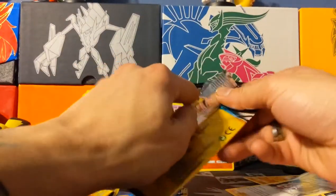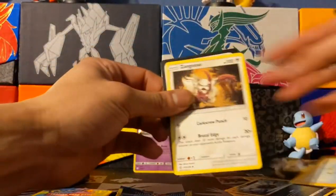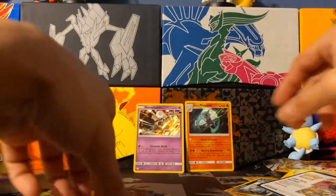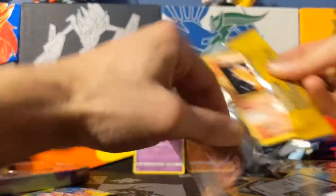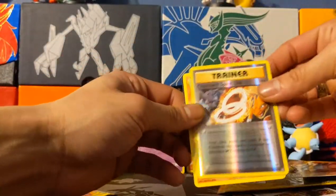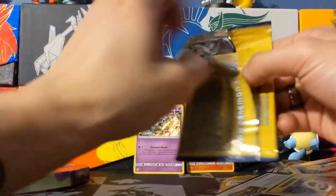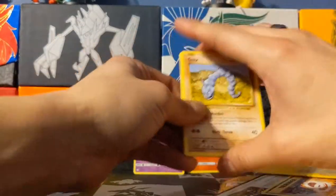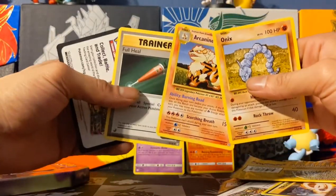Running low on storage space on my phone here, so I might get through these guys really quick. Evolutions pack next — Vulpix, Trainer, Charmeleon, that looks really cool. And the last pack here. Thank you guys for watching this video. If you want to subscribe I would really appreciate it, and like this video. See you in the next video.